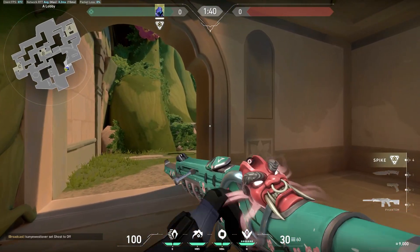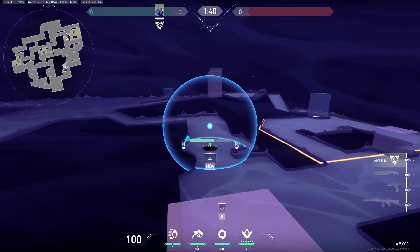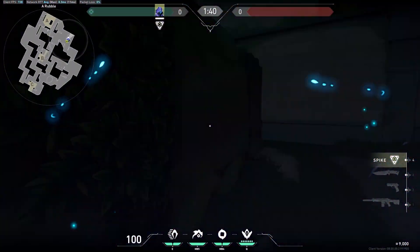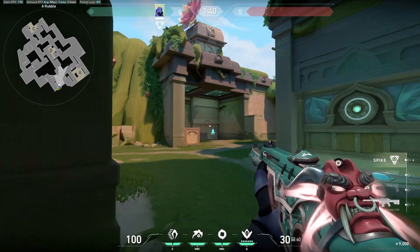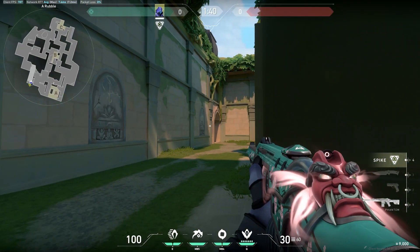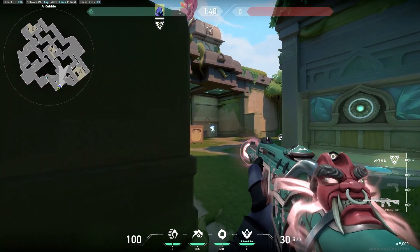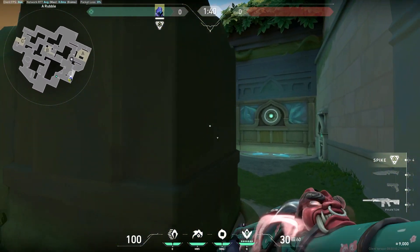Now I'll be going through plays you can do for attack on A on Omen. First, you could smoke off stairs, and the moment the barrier drops you can actually get to the rabbit as soon as the round starts. If they're pushing you can catch a lot of enemies off guard as they're looking around at checkpoint, so you could easily get a couple free kills. Then when you're there you can smoke off the stairs.